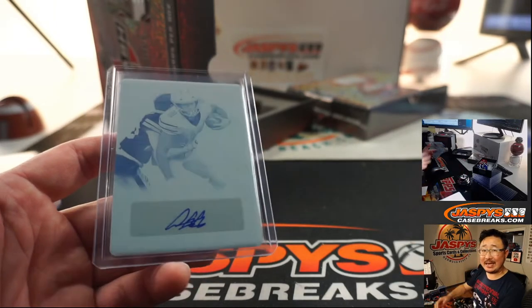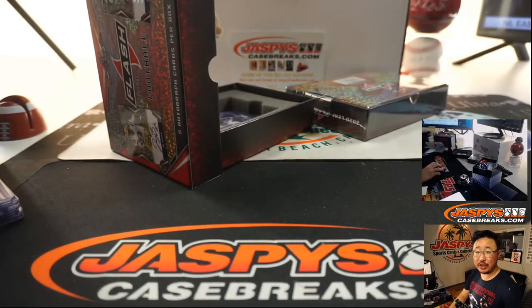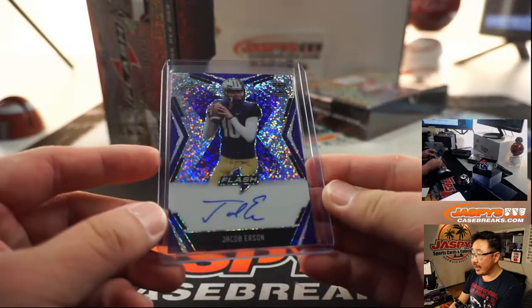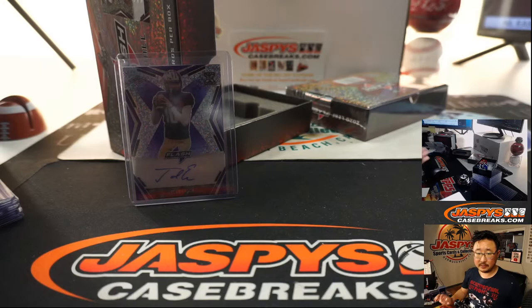All aboard the Big Hit Express! Be sure to check our video lists — Triple Threads 2 we did about a couple hours ago, that video is officially up, and Archive 9 we did last night. And there's Jacob Eason, 16 out of 25, going to Roy.